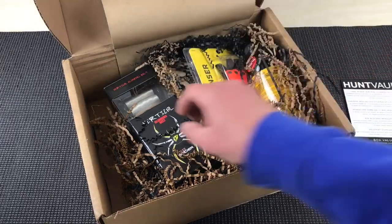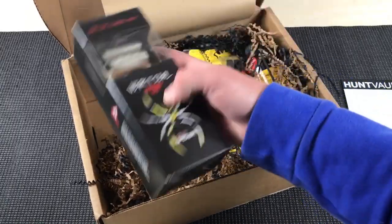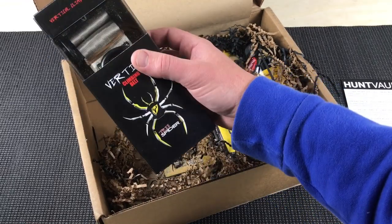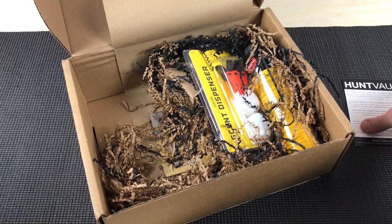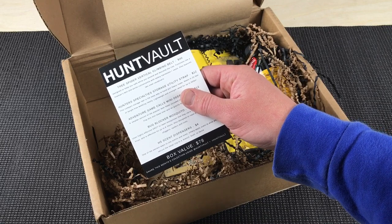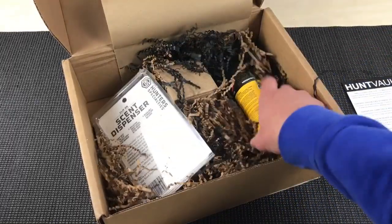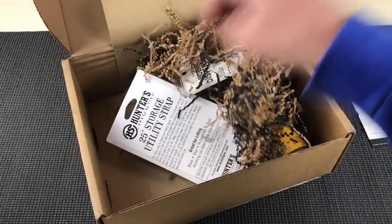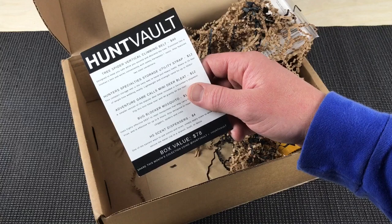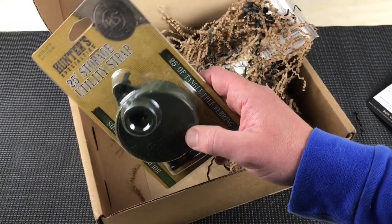The first item is the Tree Spider Vertical Climbing Belt — obviously if you're up on a tree stand this is going to help you adventure up there. If you've seen my other Hunt Vault reviews, you can build systems out of what they send you, and I've got other Tree Spider items from them. The description says it's designed to keep you safe while you ascend and descend the tree, functions like a lineman's belt, and works with safety harnesses. The vest also features two steel carabiners. The second item is the Hunter's Specialties Storage Utility Strap — a compact storage reel that reels in 25 feet of tangle-free webbing, lightweight and strength-rated for up to 50 pounds, designed to get gear up into your tree stand.